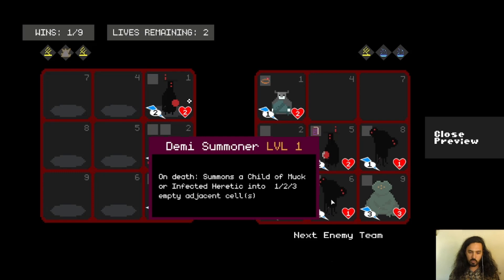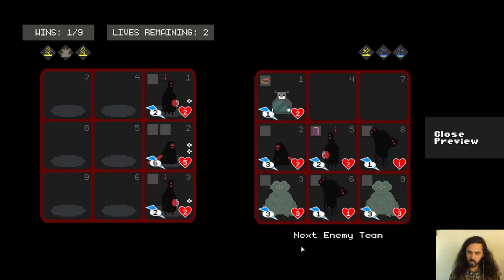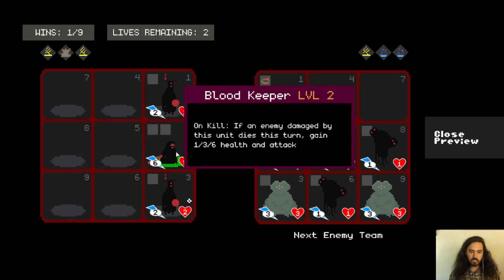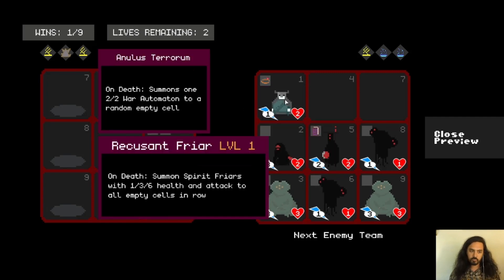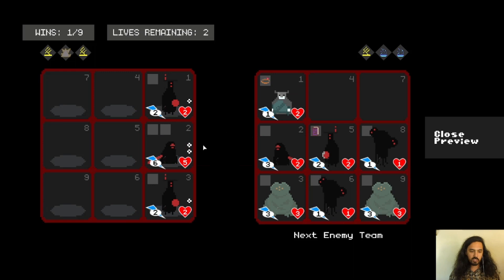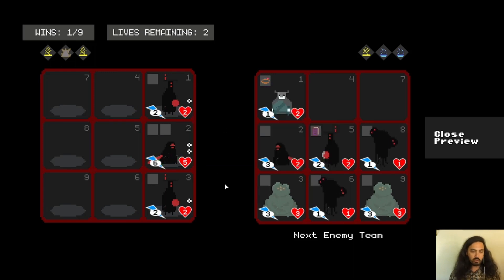This is another summoning character — Demi Summoner — it summons two other characters next to it when it dies. So we can think about what might work against a summoning team. Blood Keeper is actually a really good anti-summoning character because it keeps buffing itself every time it gets a kill. Most summoned characters are less powerful, so we can get them in one hit and keep buffing ourselves.